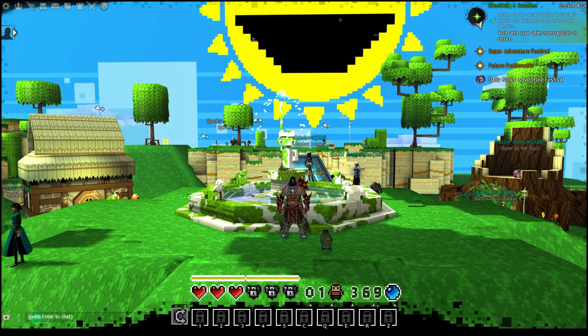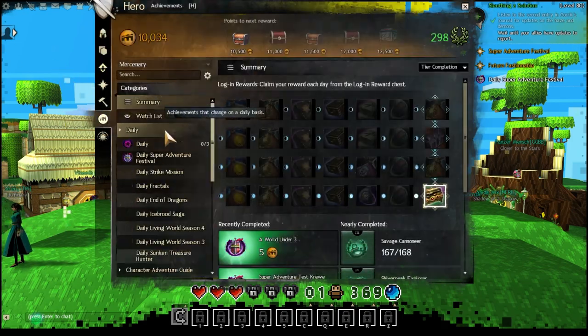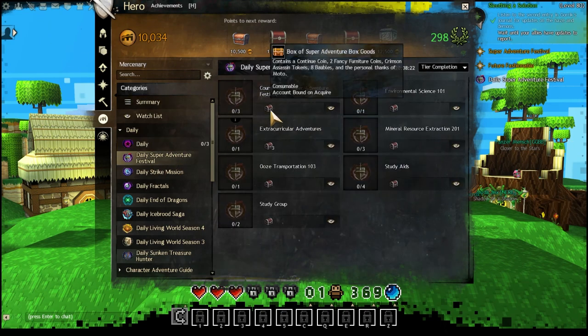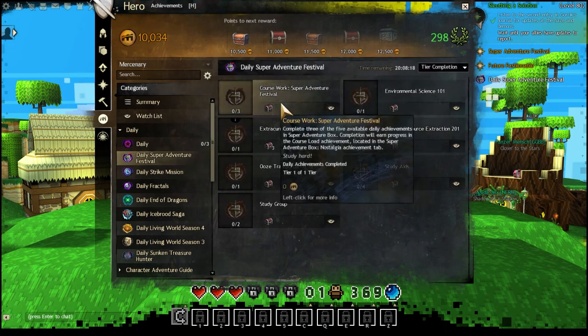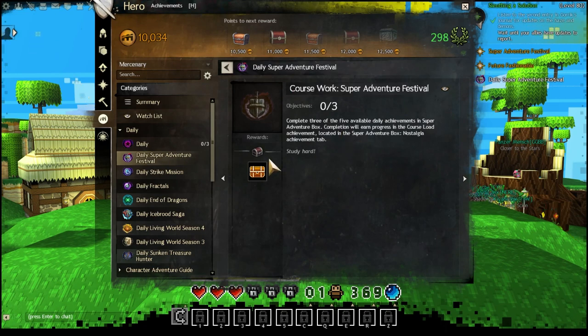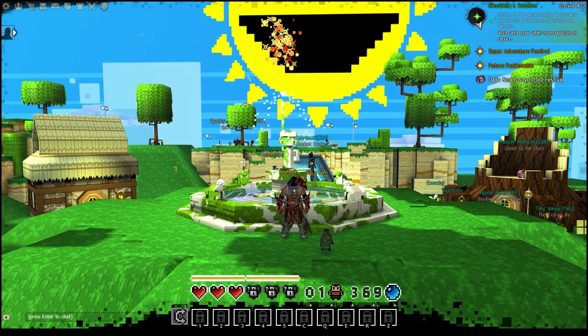One last thing: don't forget to check your dailies. Go to the achievements, go to daily, find the daily super adventure festival, click on it, and it gives you some rewards from doing all these little dailies. A lot of them are bobbles, so you can funnel that into gold if you wish. Or if you do the actual daily, you see there's a box of super adventure box goods and you get coins, fancy furniture coins, crimson assassin tokens — you do get bobbles from this as well, but it helps with more rewards and more vanity that you can gain from it.